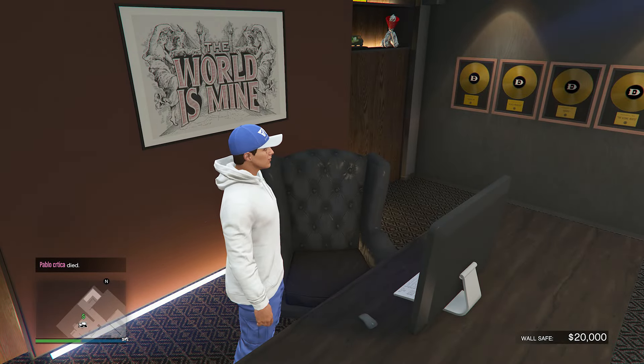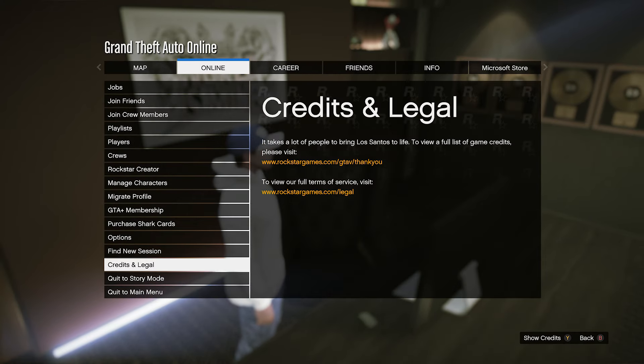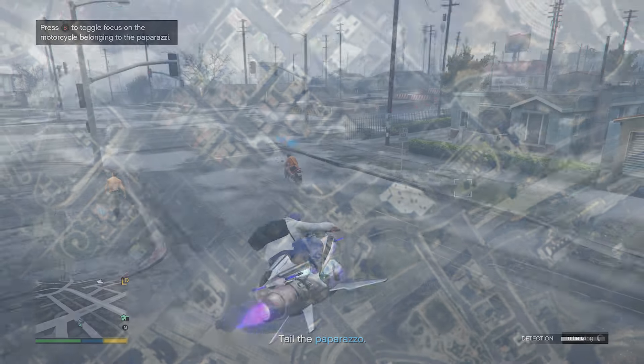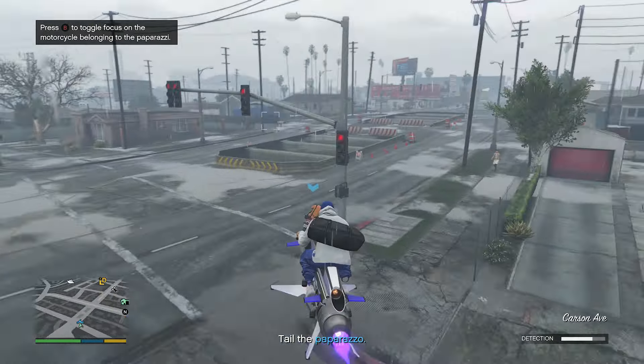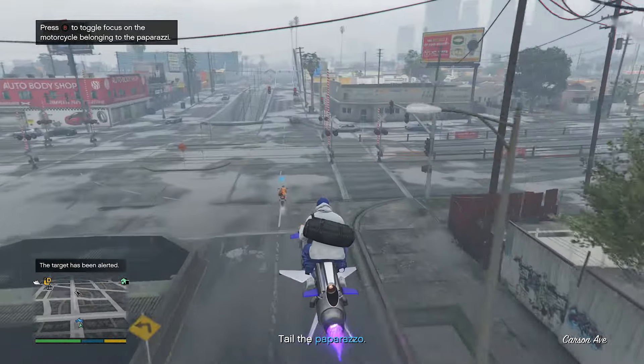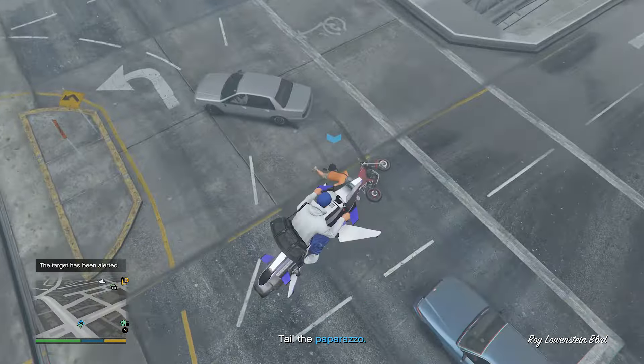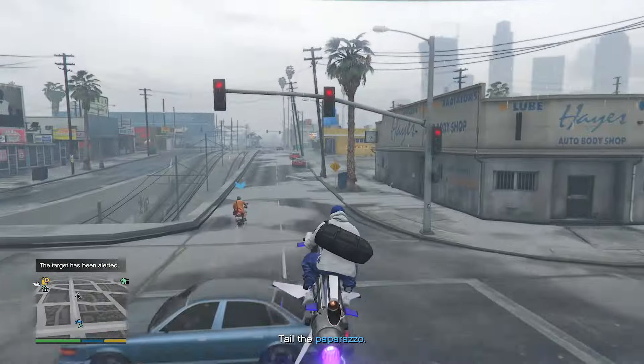My character doesn't want to sit down and is frozen, so unfortunately this is another waste of time and we have to find a new session. This is one of the contracts where we just follow this motorcycle — he tries to run away, but if we have a fast vehicle he can't really do anything. I've never seen him crash and fall off the bike, but whatever — that was weird.